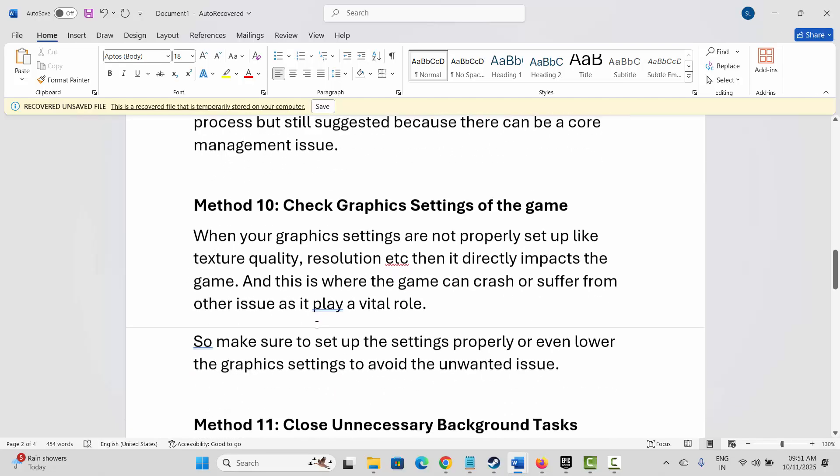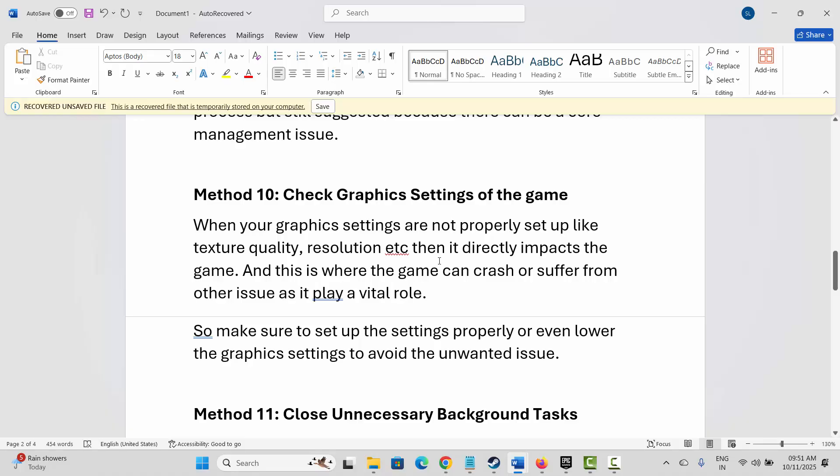The next method is to check the in-game graphic settings. When graphic settings such as texture quality and resolution are not properly set up, it directly impacts the game and can cause crashes or other issues. Make sure to set up the settings properly, or lower the graphic settings to avoid unwanted issues.